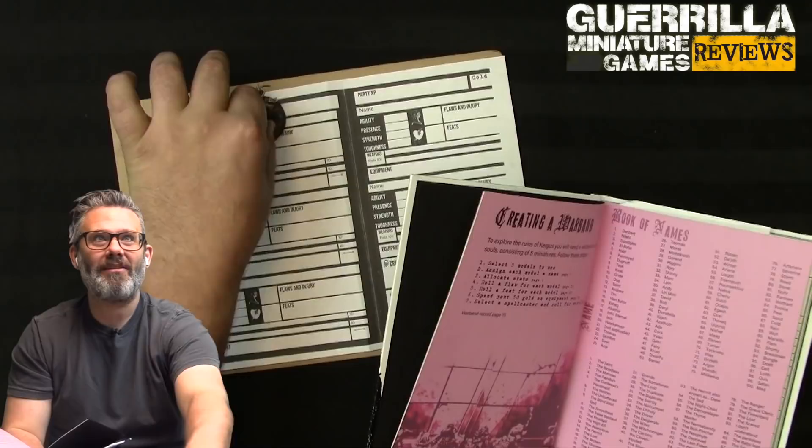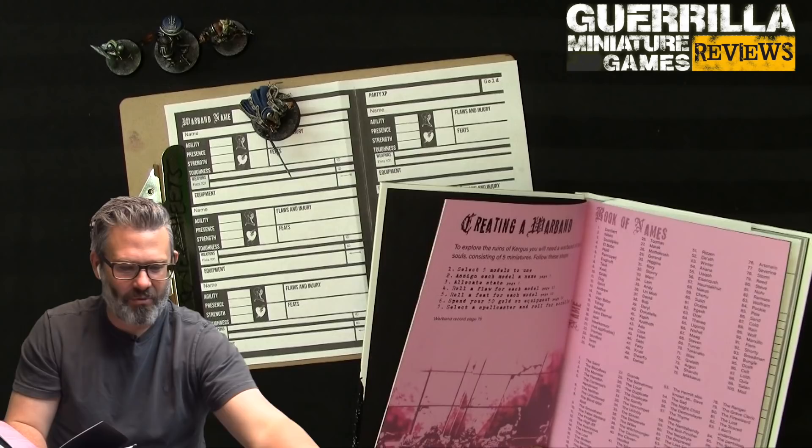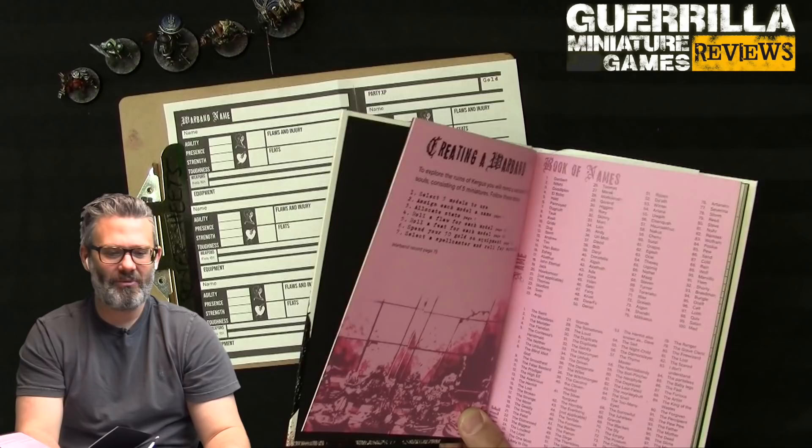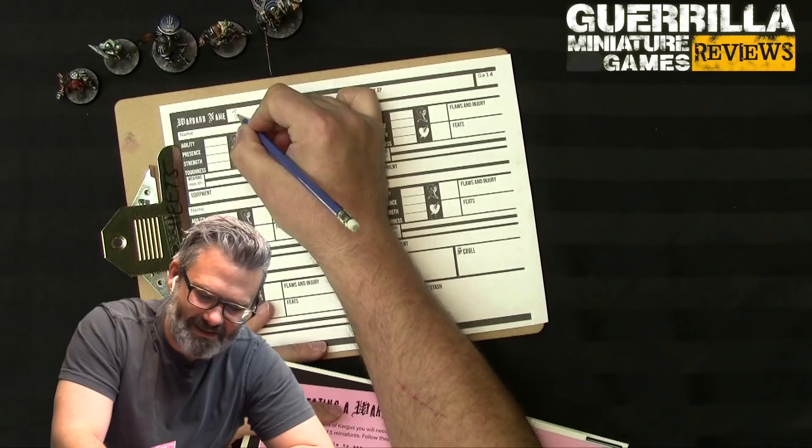I copied the finished roster sheet from the book and grabbed all my models made for Realm Quest, since this is a 28-inspired type of game. I have an elf, a dwarf, a human barbarian, and then two big knightly Stormcast - one's like a wizard and one's a fighter/paladin. I'm just going to start making rules for them. We're going to call this warband 'The Lost,' because they are lost in Kurgis.